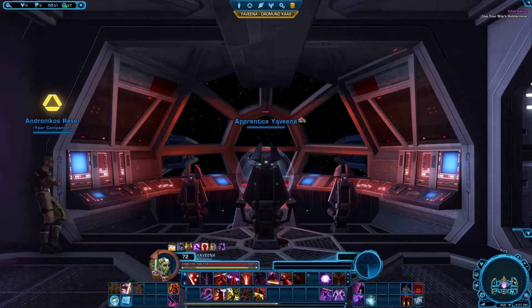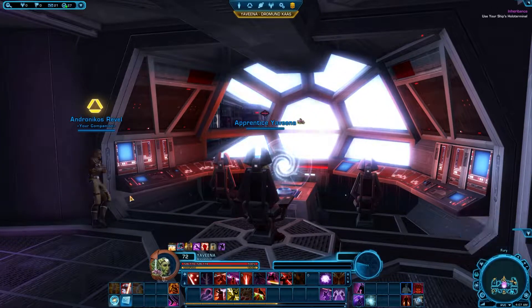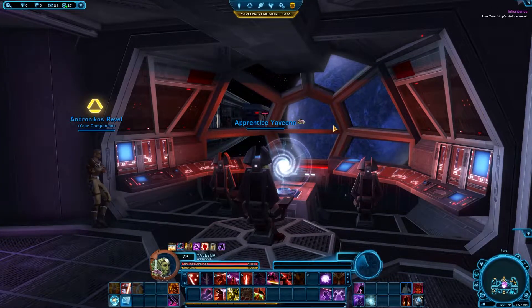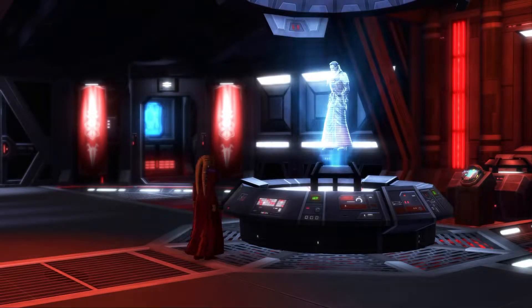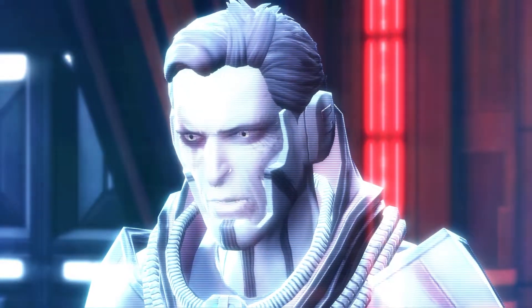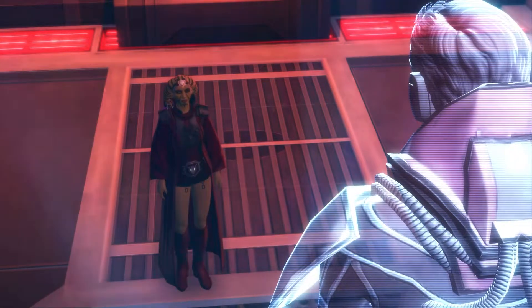I'm really into this story — the Sith Inquisitor story is pretty good, especially this character. I like him a lot. Then in the cutscene: 'You're looking for Zash? She's not here. Allow me to introduce myself — Darth Thanaton. Don't worry, I haven't done anything to your master.'